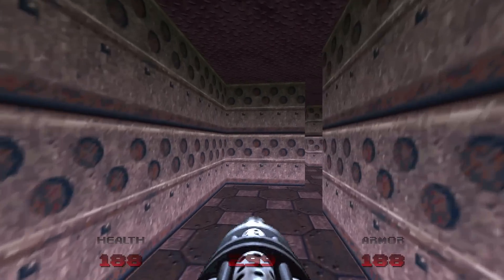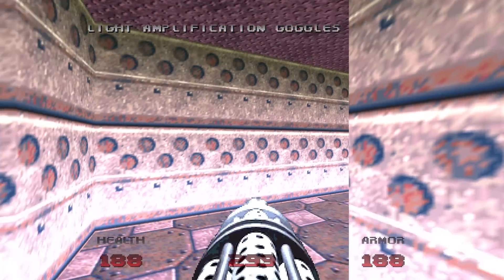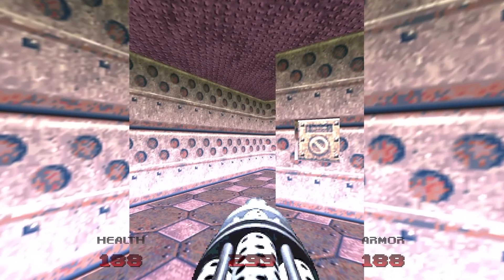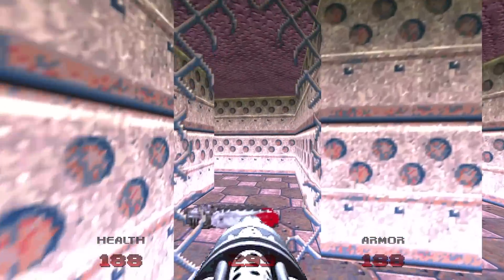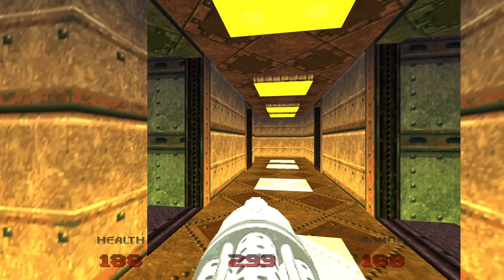There's a medikit here, a rocket, and also light amplification goggles. They're so bright it hurts my eyes. Now press the switch and it will open up a wall behind the medikit, allowing you to go through and raise the wall to get out of here.